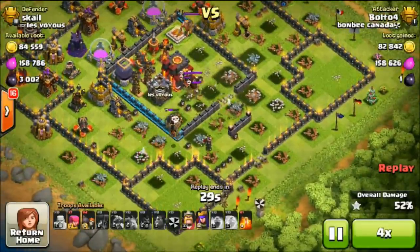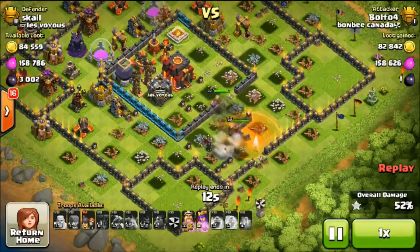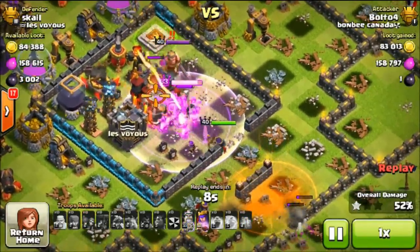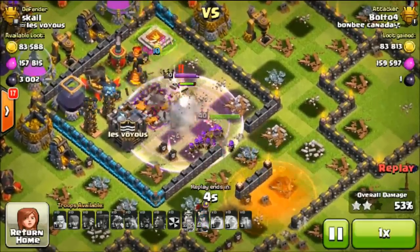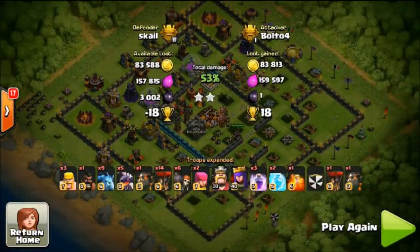He drops down some wall breakers and out come the skeleton traps. He puts down his king, drops the poison to take care of those traps, and puts in his heroes to easily take it out. Beautiful attack by Bolto — very interesting attack strategy at Titan 1. Great job, Bolto from Bombi Canada. Let's go ahead and move on to the next raid, guys.